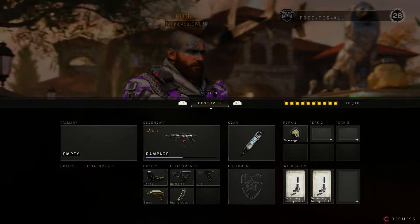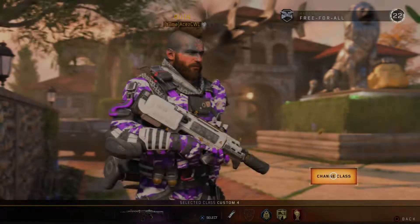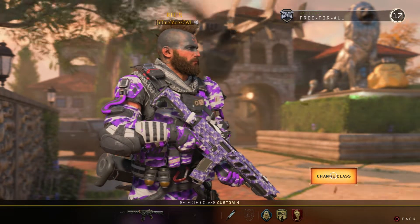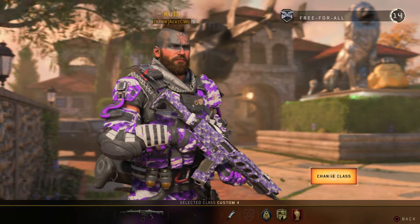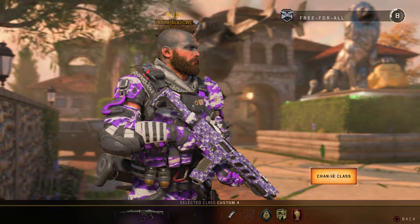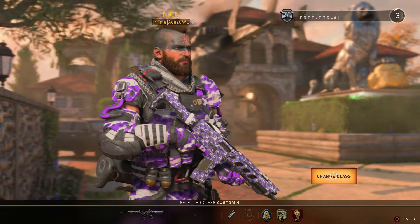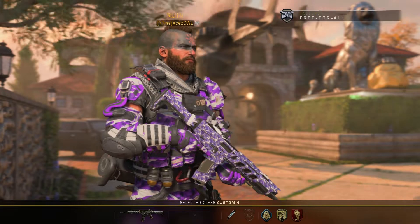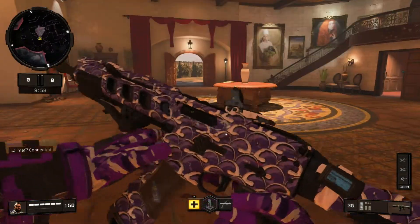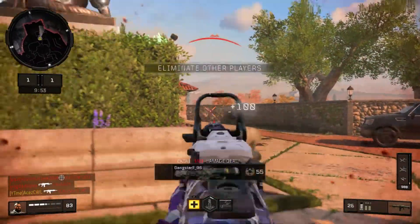Alright guys, we are hopping into a game here. I did also put the Prime outfit on my Ruin which looks freaking amazing — it's just popping, it looks beautiful. The fact you don't have to pay for it is even better. We're just in a free-for-all with some actual people, not a bot lobby. This camo is sick, the gloves are sick.